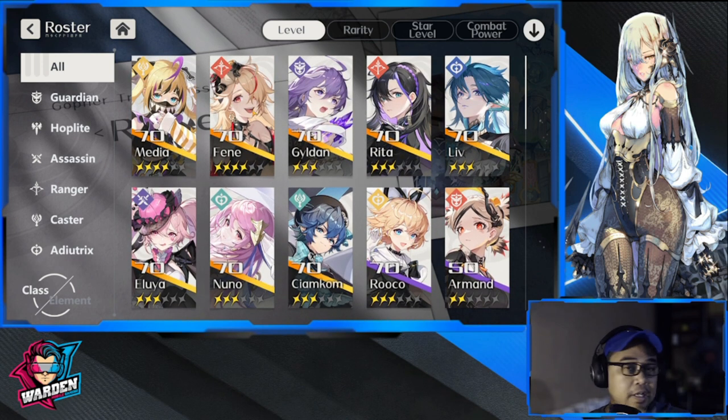My account started with Media, Roko, Armand, and Fen as an off-banner reroll pull — and I was happy with it. Eventually I got Siakom off-banner, Gildan in her banner, Eluia in her banner, Nuno in her banner, and Rita and Live as off-banner pulls — all as free-to-play. The reroll will help you start at a faster pace, but trust me, this game is so generous you can get a lot of SSRs even with a bad reroll.